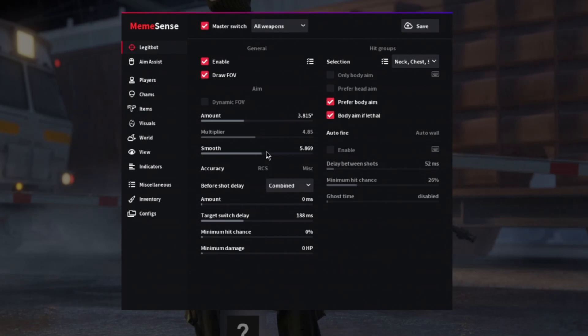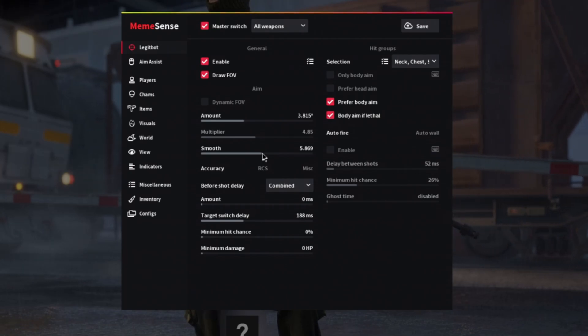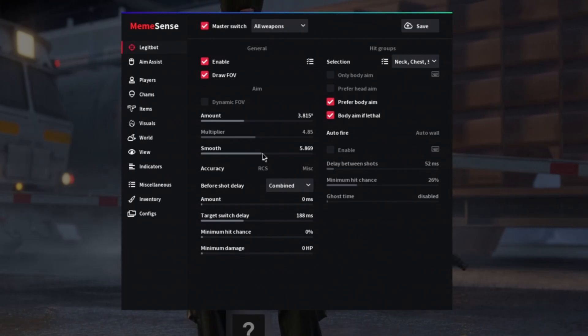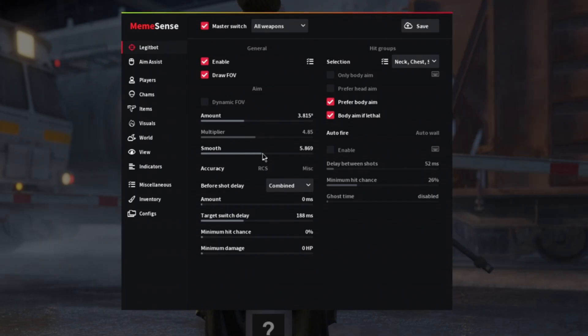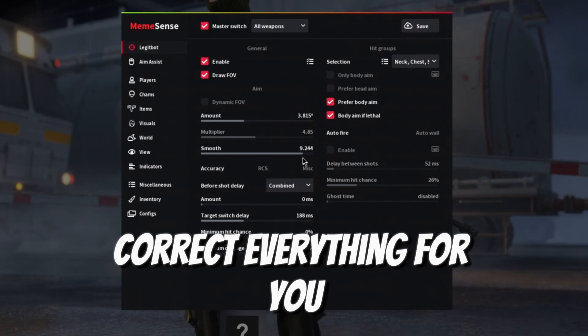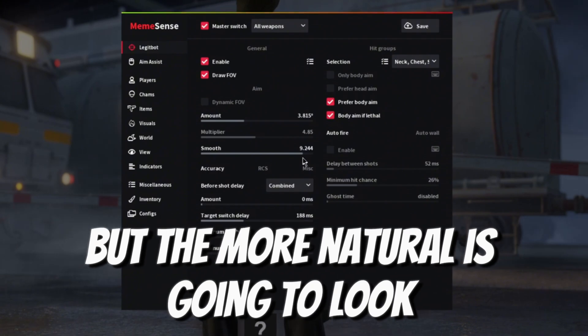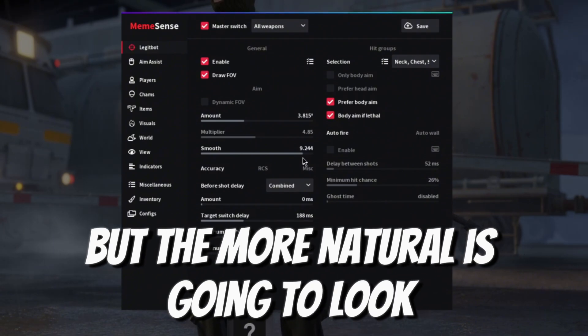Then you have smoothing, which controls how smooth or human-like your aimbot is. The more you crank it up, the less your aimbot corrects and the slower it reacts, but the more natural it looks to other players.